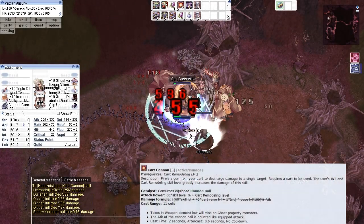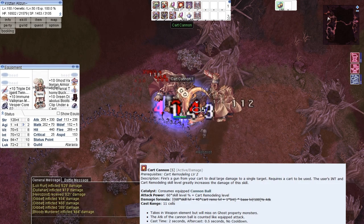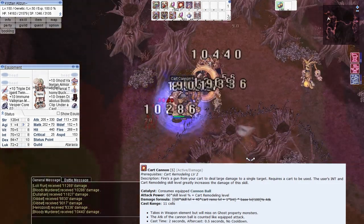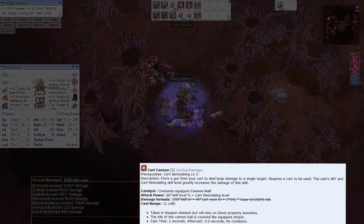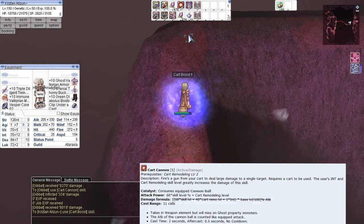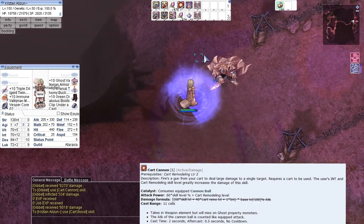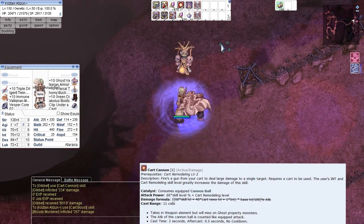Card Cannon is a card projectile skill for third-class Genetic. It allows the player to do long-range elemental damage based on the caster's INT, card remodeling skill level, and Card Cannon's skill level. Card Cannon is one of three card-based skills — Card Tornado, offensive, and Card Boost supportive being the other two, which I'll discuss in a later video.